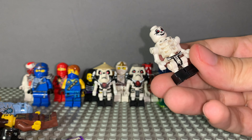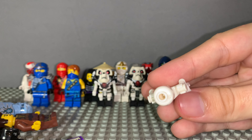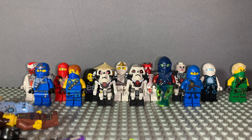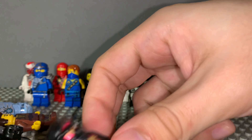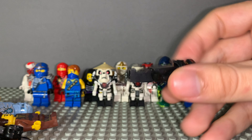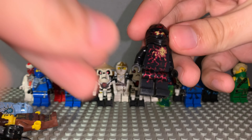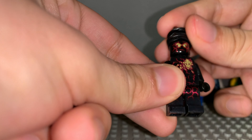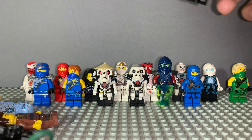We have another skeleton — actually no, this is a fake one. I can tell because it has a hole where it shouldn't, it doesn't have holes like that — it's just fake. We have NRG Cole, a really cool one. Like I said, the energy ones are really cool — these are the best Ninjago minifigures in my opinion.